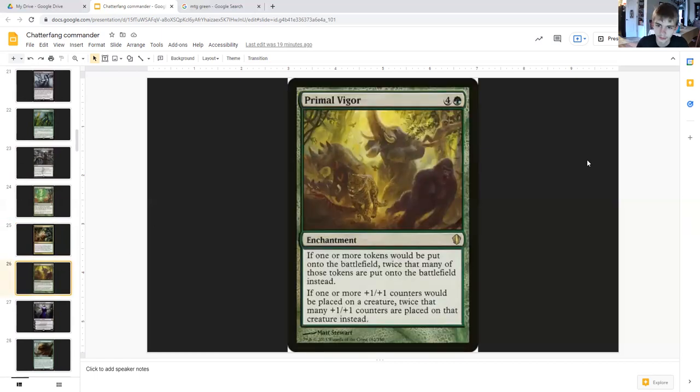Primal Vigor costs four generic and green enchantment. If one or more tokens would be put onto the battlefield, twice that many of those tokens are put onto the battlefield instead — but this is global, so it works for you and your opponents. Same for possible counters. You could replace this, but it may not matter in the end because of how many tokens you're creating. There's definitely something better though, like Biowaste Blob, which could be added here.